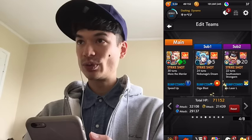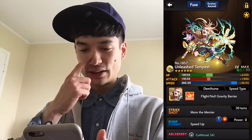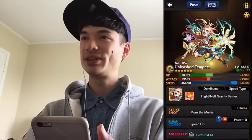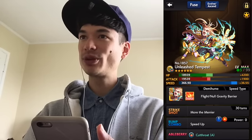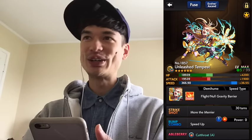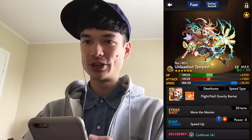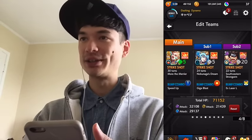That does it for null damage wall guys. We'll look at null gravity barrier guys next. First up is the new Ascension version of Tempest. She has very high speed, so she can get around and hit a lot of the little guys in one turn. She also has that same bump combo set as Son Goku — speed up and blast bump — good for all the same reasons. Because there are much fewer null gravity barrier guys that are good for Hakuwa, Tempest is especially a good addition.